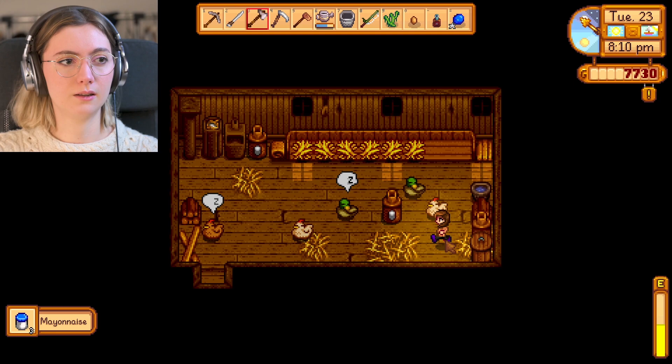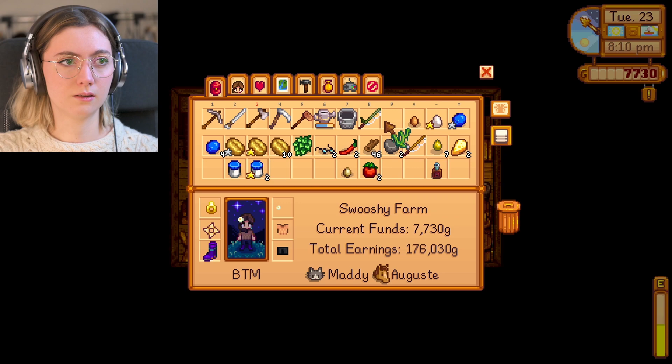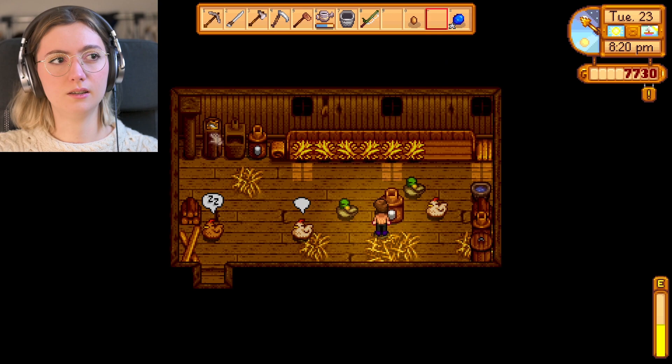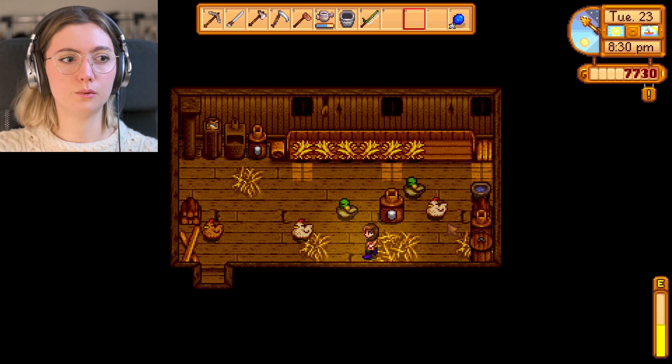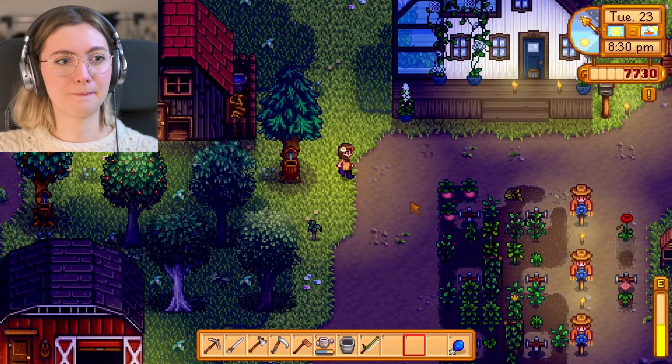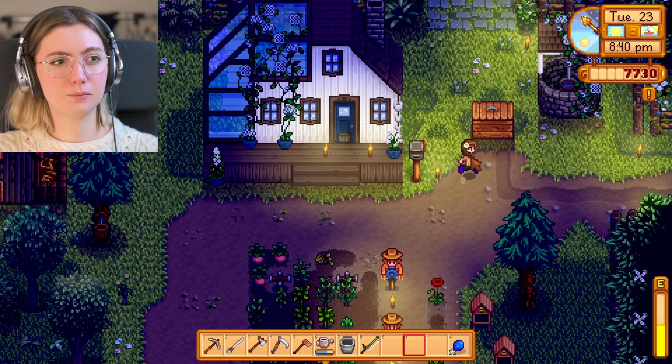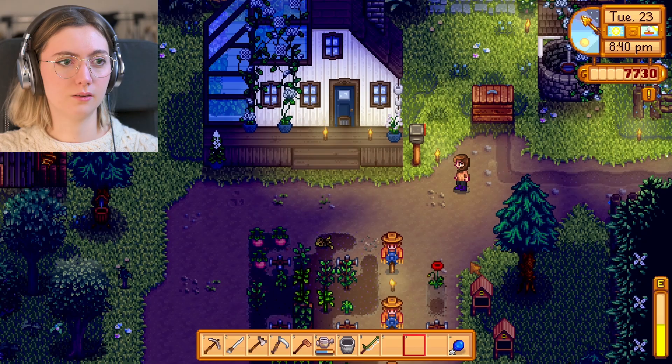A lot of mayonnaise and some eggs here. I'm going to keep the duck egg and put it in the incubator — it will create one more duck. I'm going to have one more duck raised. Then I can sell some of the products — cheese and mayonnaise. And then organize all my stuff and that's good for the day.